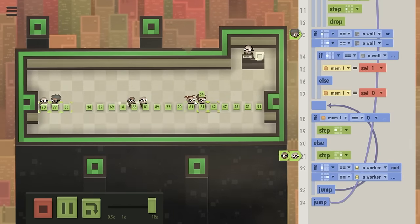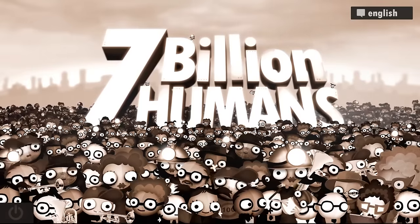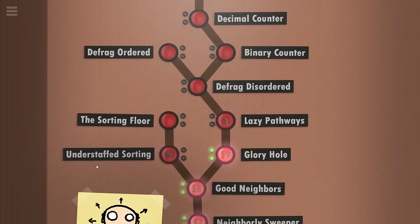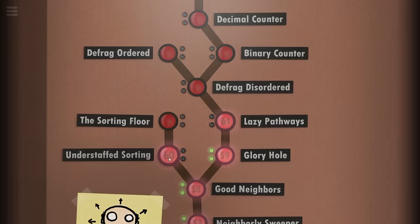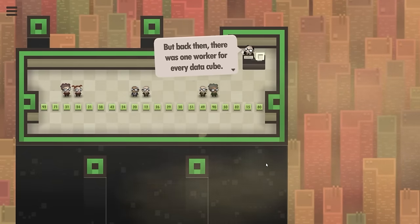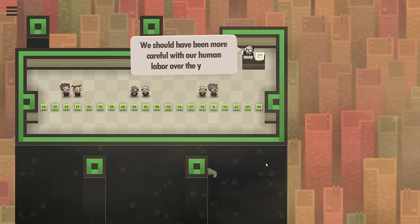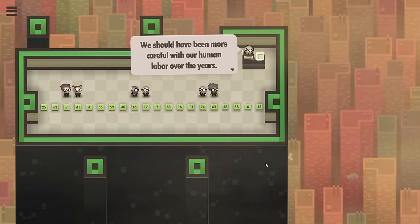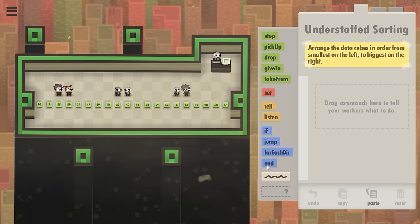Last time we found a glory hole but to make some use of it we need to get cash. To get cash we need to work, but we are understaffed so we need to sort it out. This scene looks quite familiar — a long time ago we had the assignment of sorting data cubes in a line, but then we had one worker for every data cube. Now we are low on workers. Smallest data cube on the left, largest on the right.